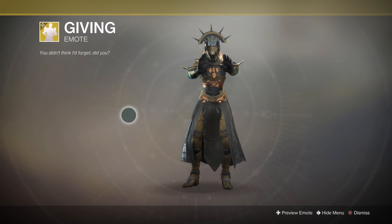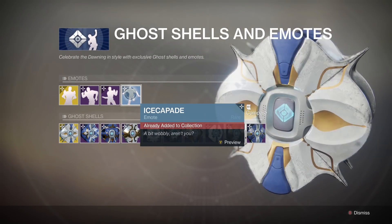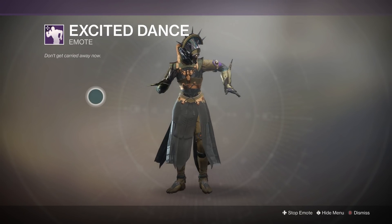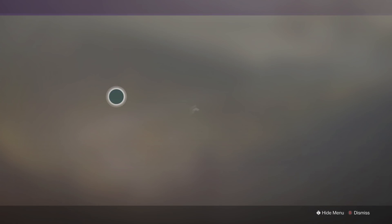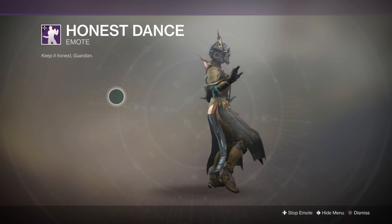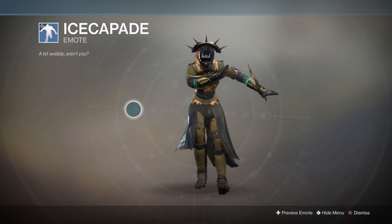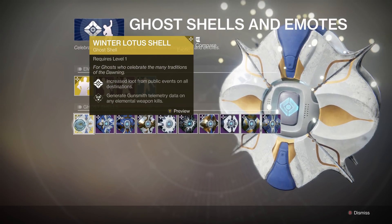Next we're looking at the ghost shells as well as the emotes. The gifting emote looks pretty decent — you pull out a gift and it opens and lights up. Next you have the excited dance, which is really cool. They're definitely going all out with these events. This is the emote that I actually got from my package — you actually do fall over during it, so highly recommend you guys pick that up, absolutely hilarious.